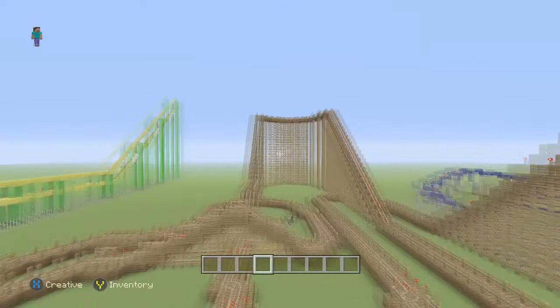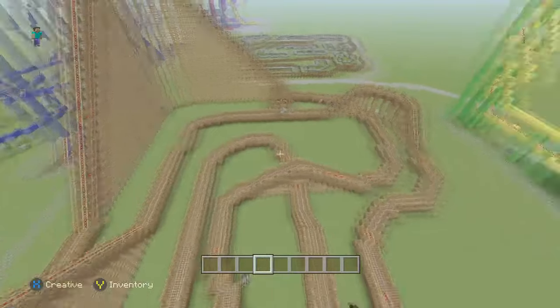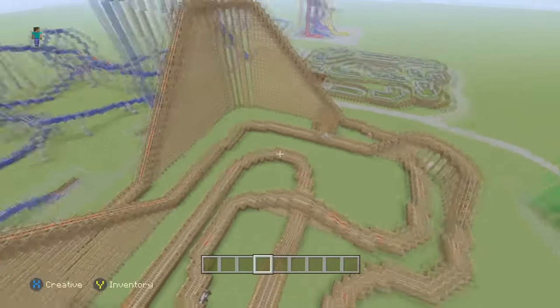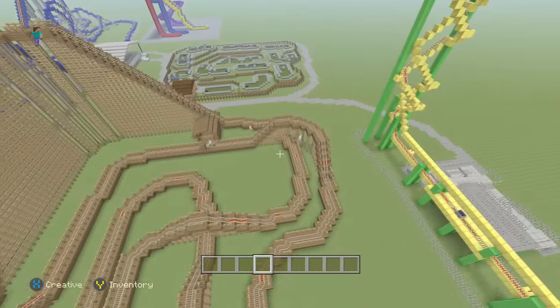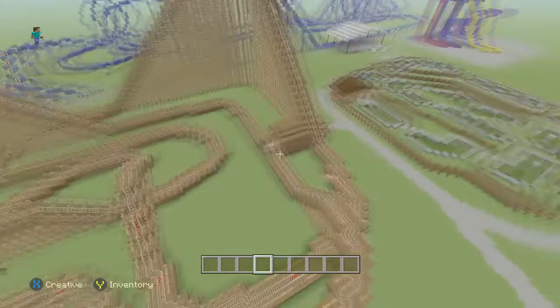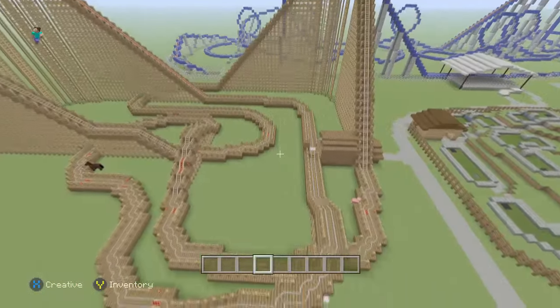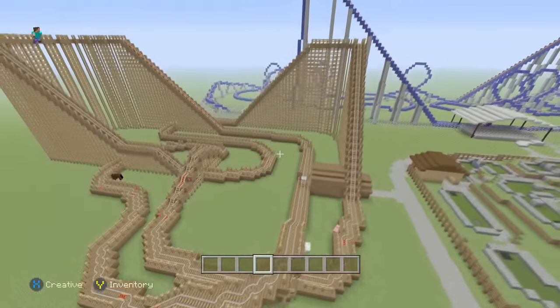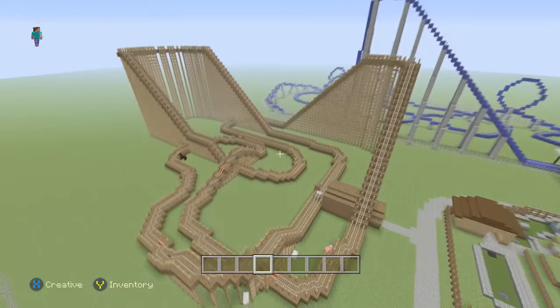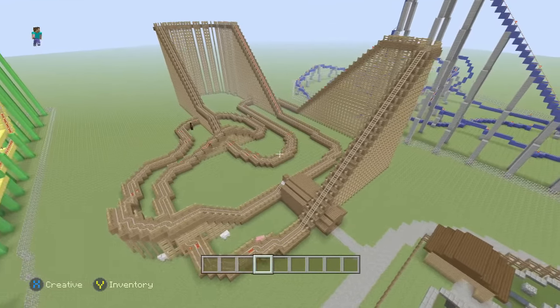Like I said in the last video, this was the first coaster that I built on this map — it was the second roller coaster that I built total. So there are certain parts that are awesome, and other parts that obviously could have used a little bit more work. That's the whole point of this map, to have a giant amusement park once I get done. I'll definitely have some better wooden roller coasters in the future, but I'm still happy with it. I think Buzzsaw would be an awesome ride if it was real.